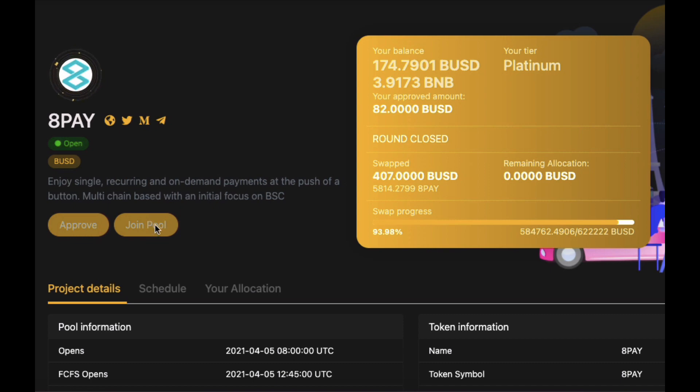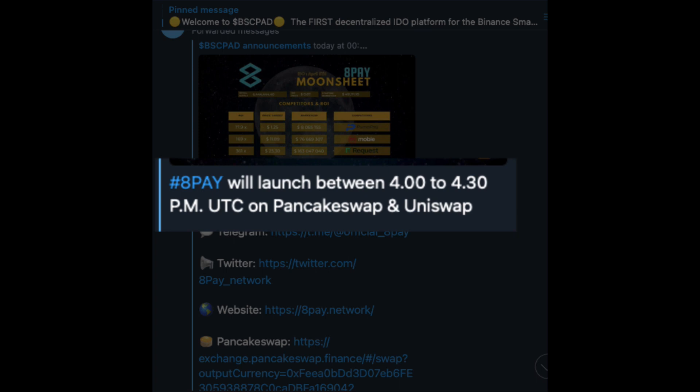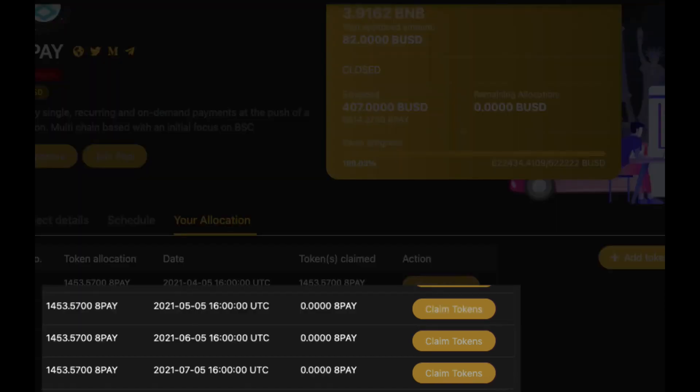So now you're all set. Check the BSC Pad Twitter to see the exact token release time on PancakeSwap. Once that time is up, you'll be able to see your allocation amount on the BSC Pad website and simply click Claim Tokens. You'll also be able to see the remaining vesting schedule below as a handy reminder.